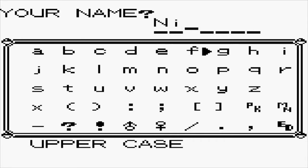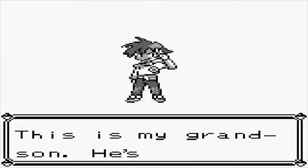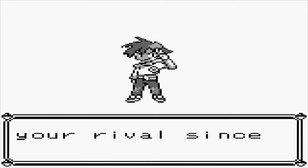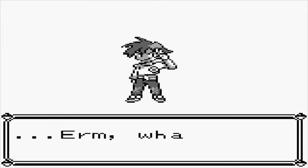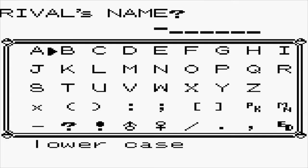I already skipped over Professor Oak's introduction, but that's okay. My name is Ninja. Your name is Ninja. 'This is my grandson. He's been your rival since you were a baby.' And he forgets his name, so in classic Pokemon Blue — Pokemon Gen 1 rival nicknames — we're going to name our rival Dix.